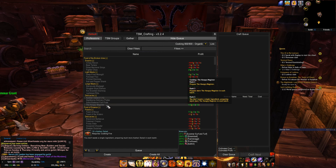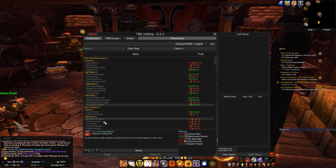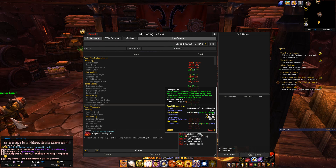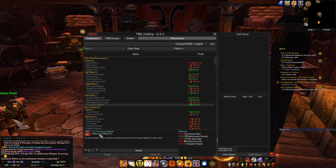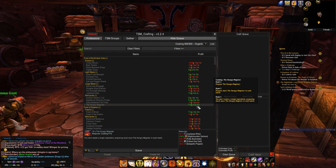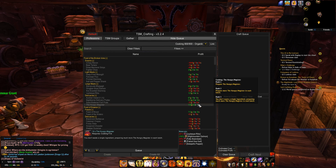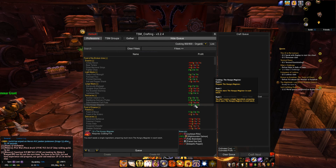Let's say we want to make the Hungry Magister. The Hungry Magister crafts 10 pieces per recipe. So all these mats here — if you buy them from the auction house and craft the recipe — will give you 10 Hungry Magisters. TSM is giving you a hint: if you buy the materials from the auction house and craft it, you will make a profit.